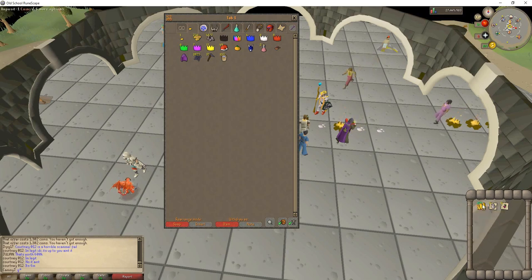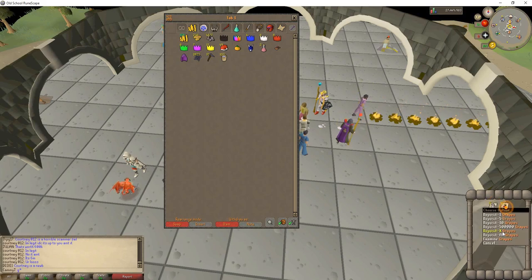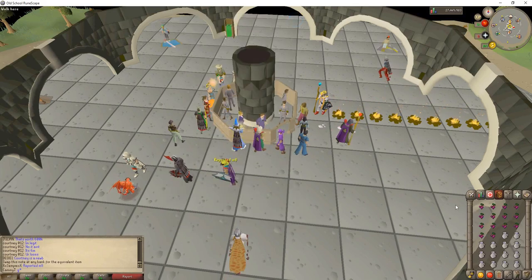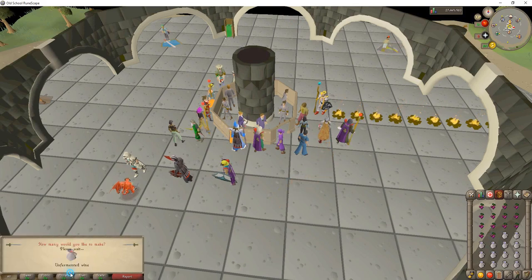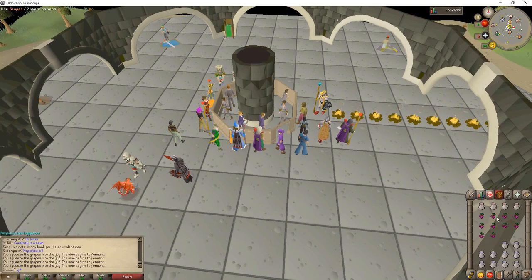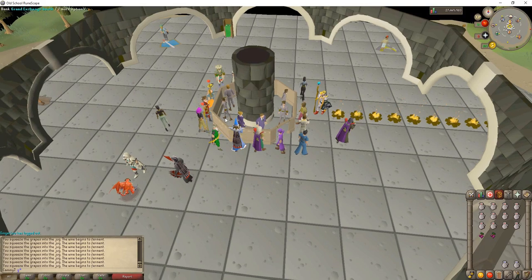Getting to level 35 cooking — just do the best thing you possibly can. I remember fishing trout and cooking them when I was training at a lower level. Level 35 cooking is not hard to get — it's very, very easy. When you're at level 35 using jugs of wine, every inventory you do, you will get a level. You can get from level 35 to 75 cooking in two hours by doing this.